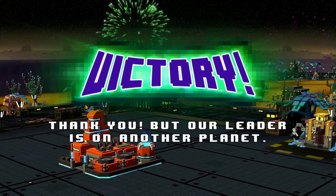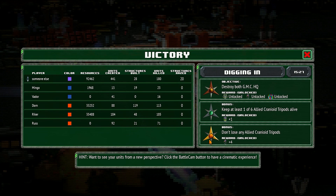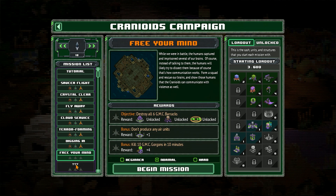I bet our leader is on another planet — yes, as usual. We unlocked all this awesome stuff for next time. I really like finally being able to build the tripods — those are really cool. I bet we'll build plenty of those in the next one. I hope you enjoyed this episode — if you did, please leave a like or comment and subscribe if you don't want to miss the next one. Thank you so much for watching, bye bye bye!